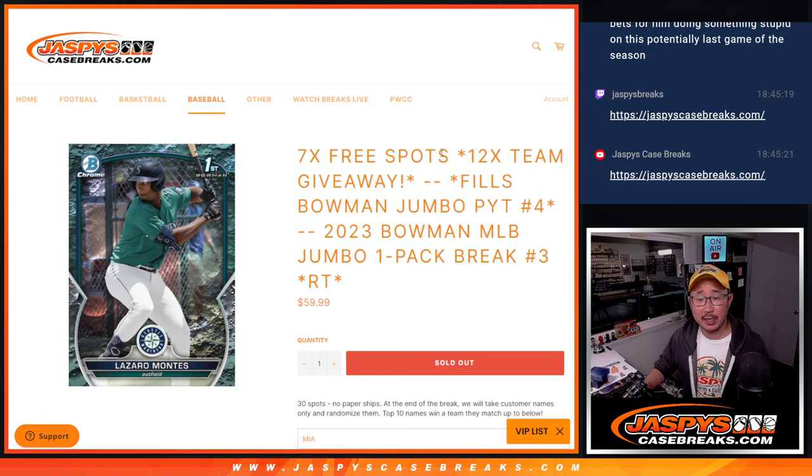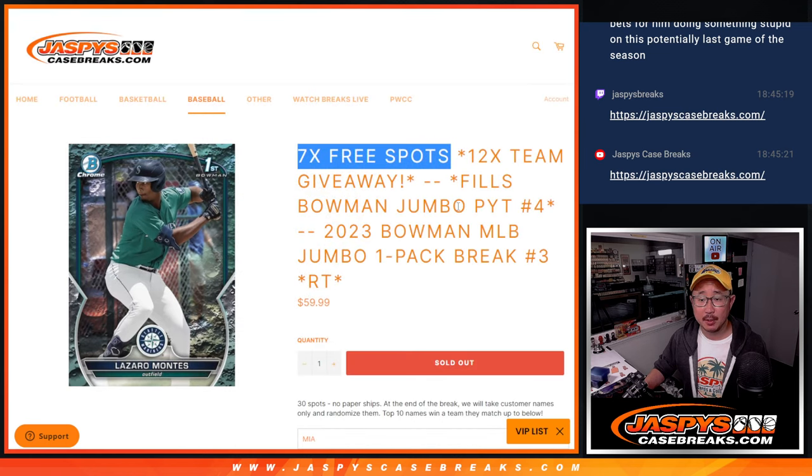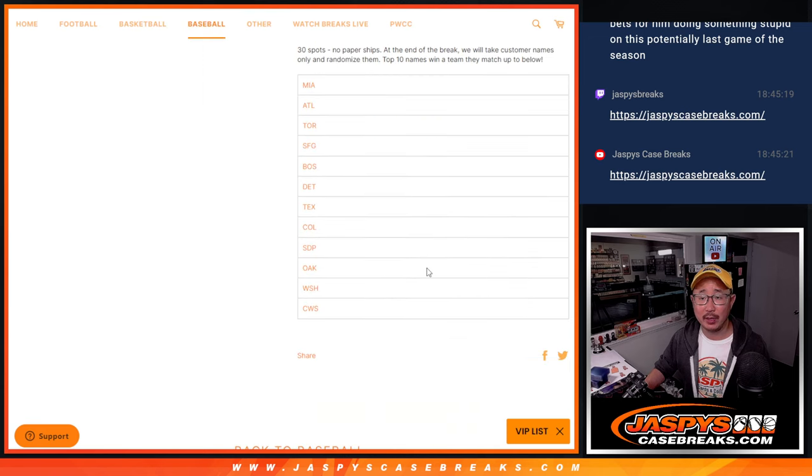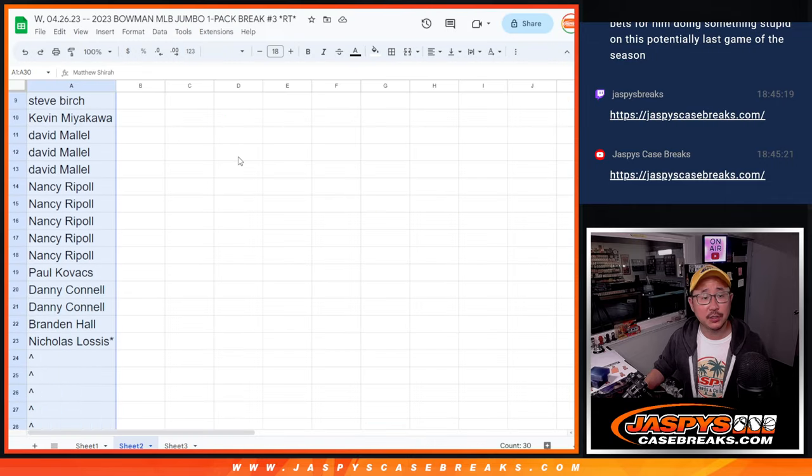We've got a few different dice rolls happening here. First of all, we're going to give away 7 extra spots. Then the second dice roll will be the break itself, and the third and final dice roll will be giving away these teams. I know it says top 10, but it's actually 12 teams on this list. Big thanks to this group for making it happen.